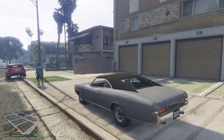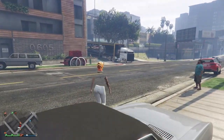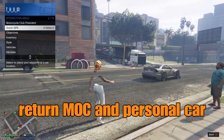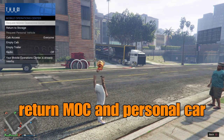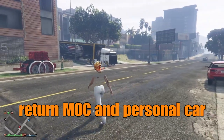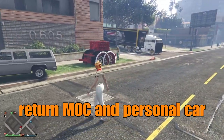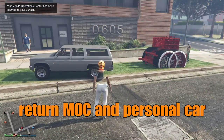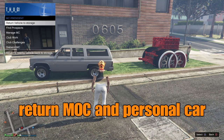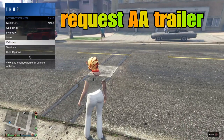The very first thing we want to do is return our mobile operation center - we do not need this on the map right now. Next, the car that we got glitched out in, we want to return that to storage also and send it back to wherever it came from. It was in the MOC so that's what it'll return to. Now we don't have any cars on the map.